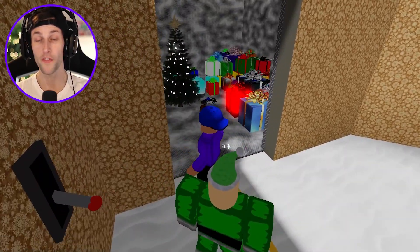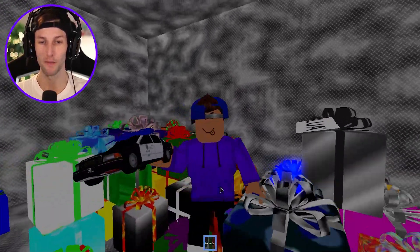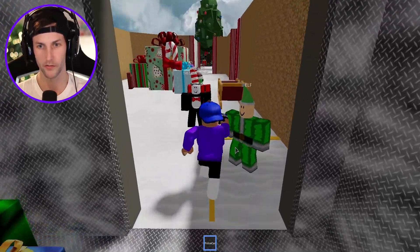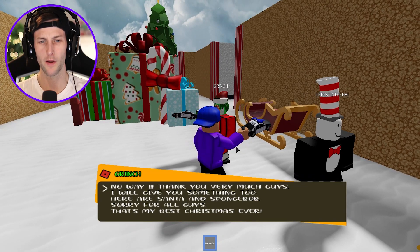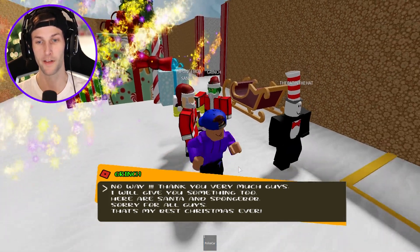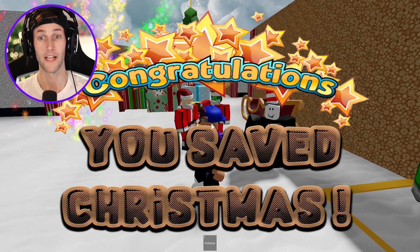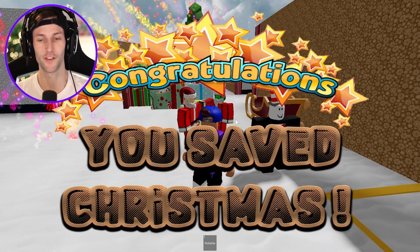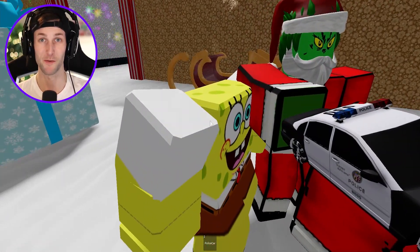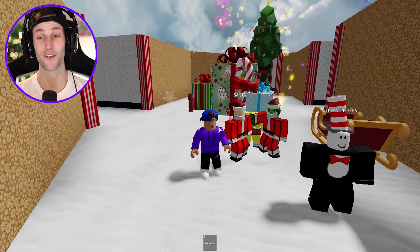This is like the little deposit over here with all the gifts. We have the toy police car — we probably have to give this to the Grinch. Hopefully he won't kill us then. Here you go, Mr. Grinch. The Grinch says: 'No way — thank you very much, guys. I will give you something too. Here's Santa and SpongeBob. Sorry for all of that — that's my best Christmas ever.' SpongeBob and Santa came back to life! Congratulations — you saved Christmas! That is so cool.